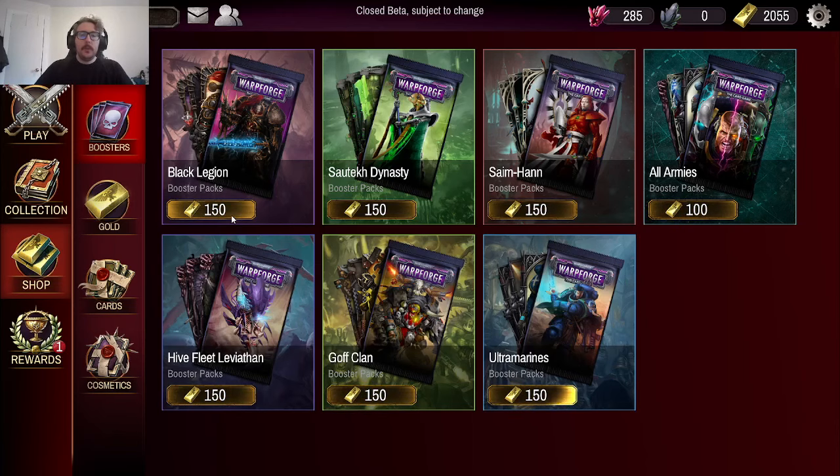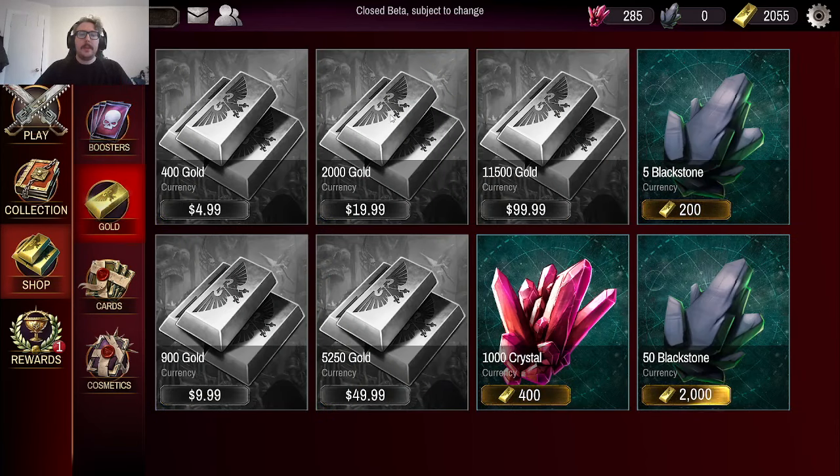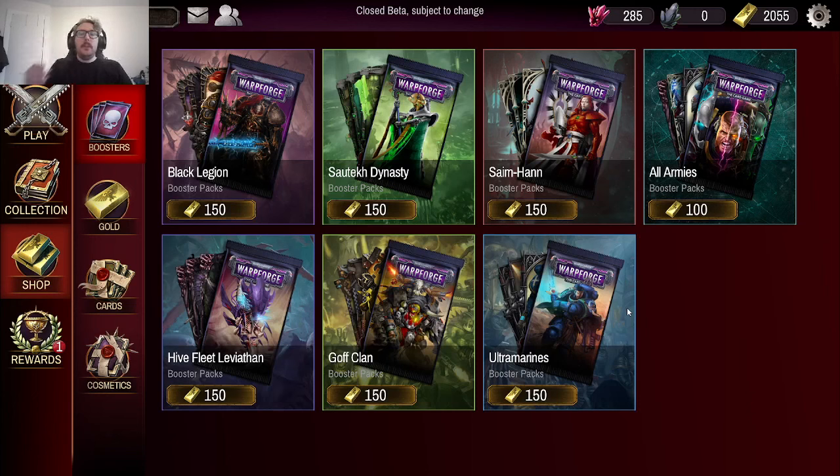Packs cost 150 gold. It seems like right now they're having these different packages to buy gold with — packs used to be 200 gold, now they're 150. Generally when you're opening boosters, because I opened so many during the alpha, you want to probably just focus on one faction. When you open these all-army packs, what ends up happening is you get one from one faction, two from another — although you're guaranteed at least a rare in every pack.